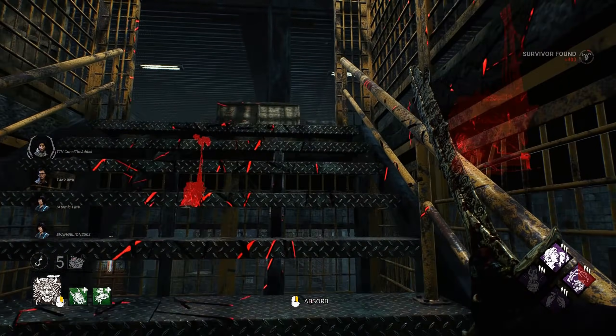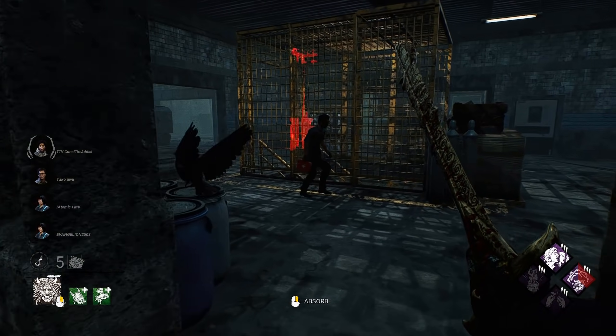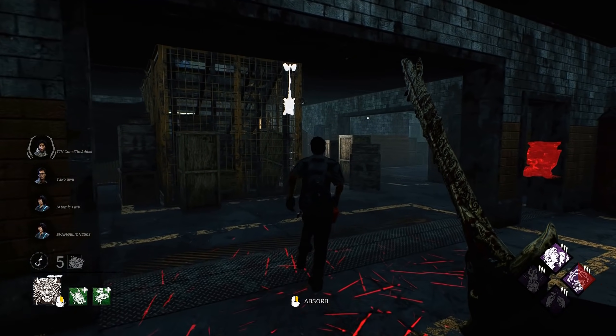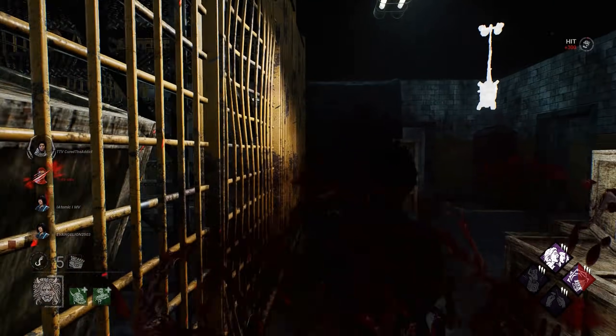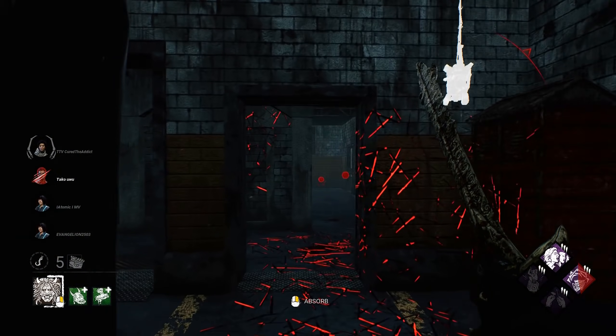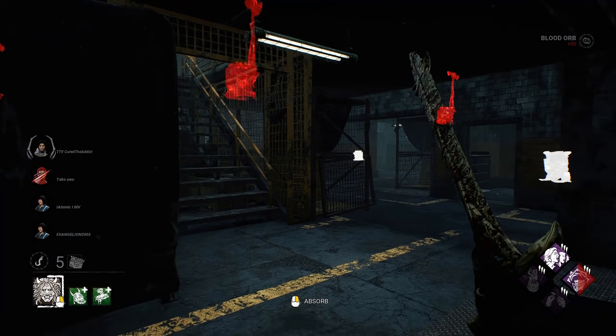We're going to leave and go over to that generator. Oh, actually this works even better — sprint burst. Can I maybe get a hit here? Yes we can! I would chase him longer, but there are people on the gen, so I'm just going to grab this blood and go.